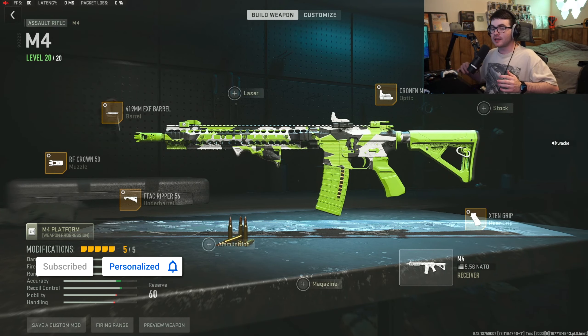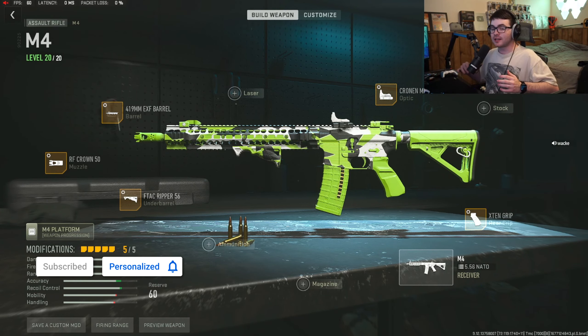The last attachment is the FTAC Ripper 56 underbarrel for aiming out-of-stability, hit-fire accuracy, and recoil stabilization. For tuning, we gave it a little aiming out-of-stability and maxed out the recoil stabilization. That is the full M4 class — try it out, I think you're gonna like the M4 again for Season 2.